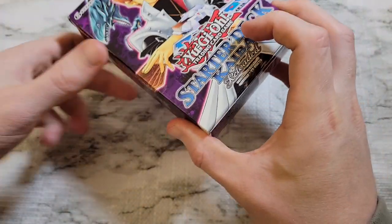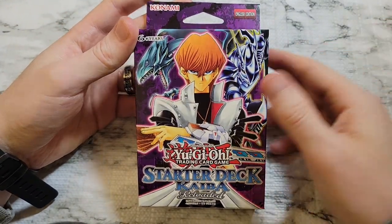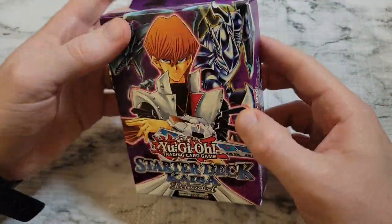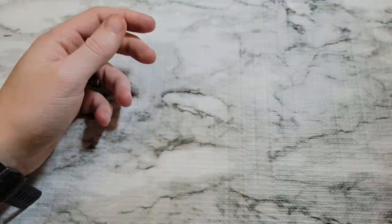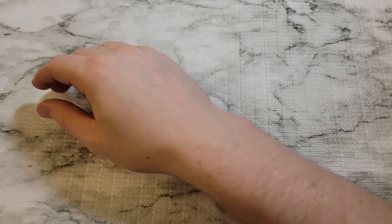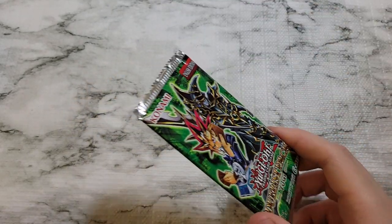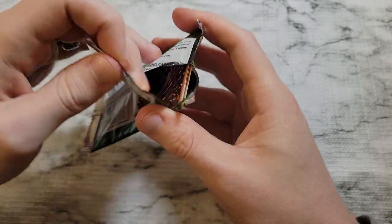We've got a Starter Deck Kaiba Reloaded — you get that ultimate rare Blue Eyes inside. These are probably better to keep sealed depending on how many we get, but they've got to be worth 20 to 30 bucks minimum right now. These retail just under 30 dollars at Walmart or Target per mystery box, so we're probably getting around our money back on it here.